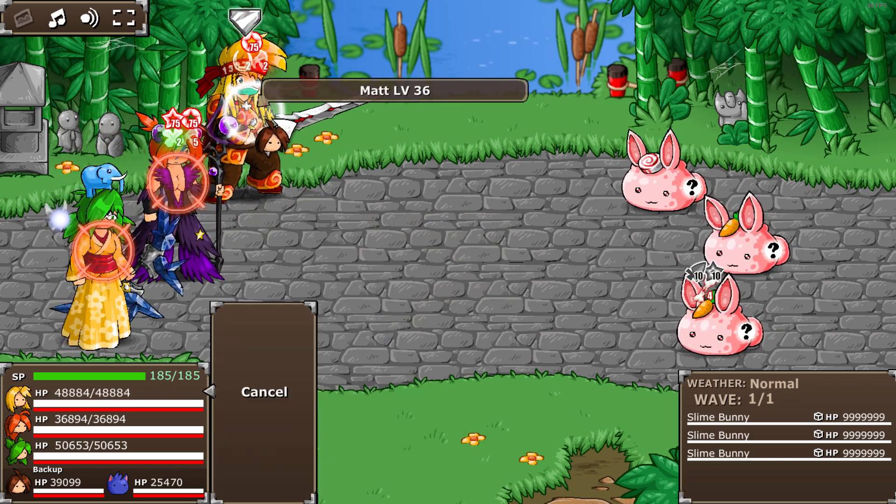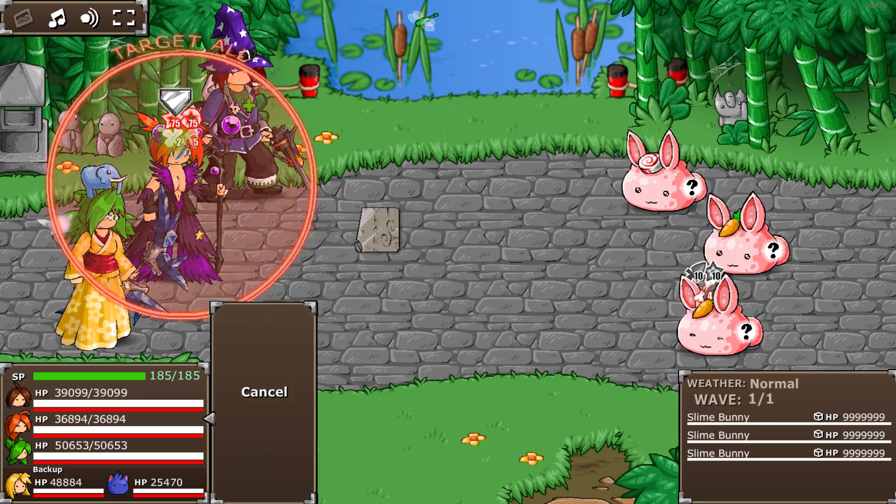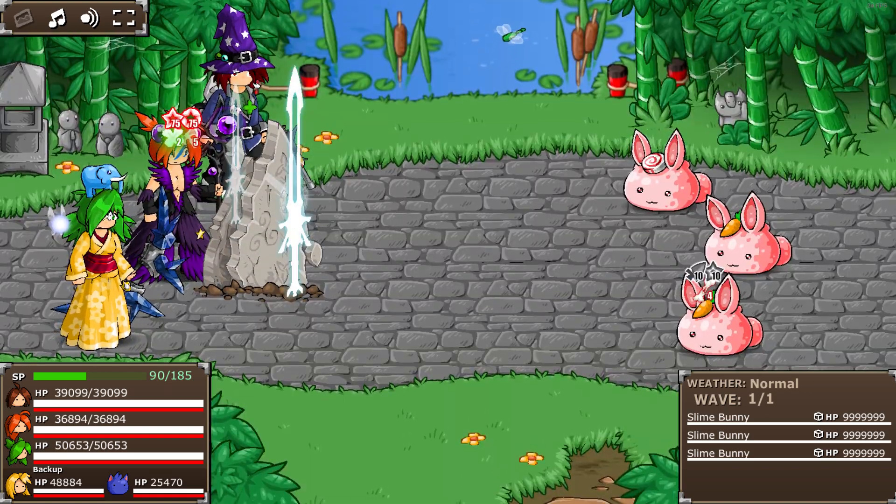Now we bring Lance in instead of Matt. He uses Ancient Viking Monolith, which gives Haste.